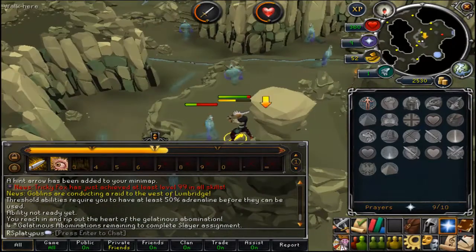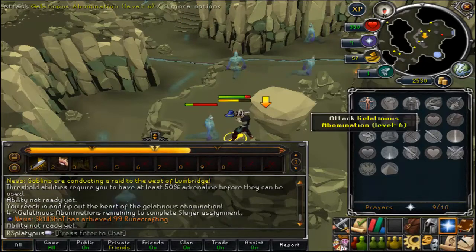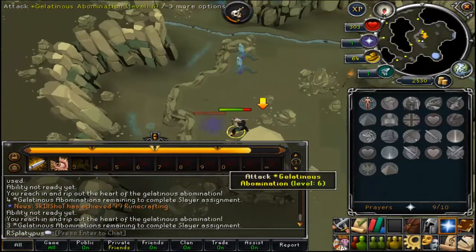For this minigame you're just going to have to kill five of these monsters using your ability bar. Don't worry, they shouldn't do enough damage for you to need to eat food. As you see it's only taking off a little bit as I go along. Just continue using your ability bar and you should be good.